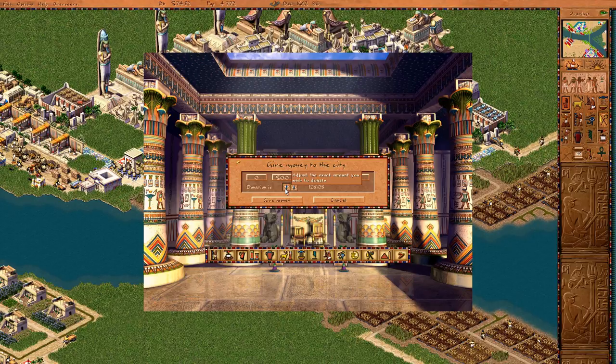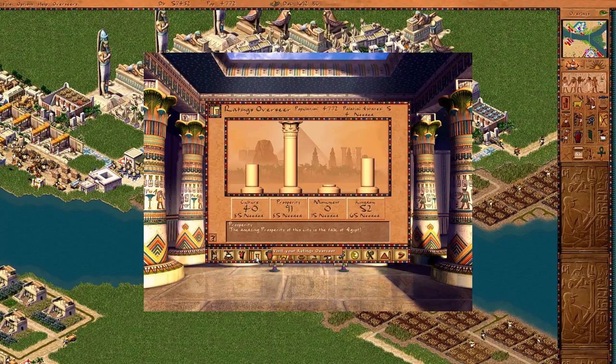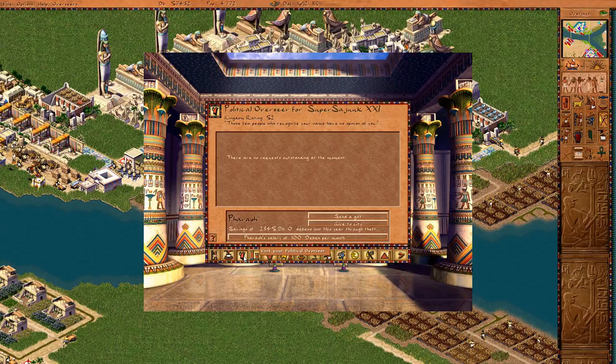Now I need to meet the remaining goals. Prosperity is there, estates are there. Culture and kingdom should be manageable. For kingdom rating I'll need to stockpile funds in my personal mansion and give gifts once every 12 months for maximum effect to hit the 65 kingdom rating. Everything else is met apart from monuments. I'll come back when I'm ready to put down the first large obelisk, then work on culture.